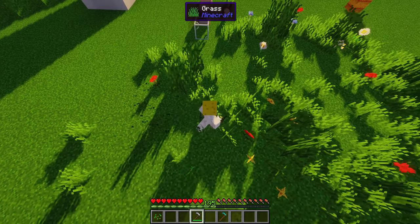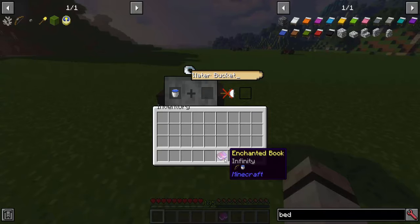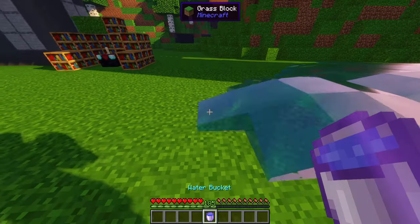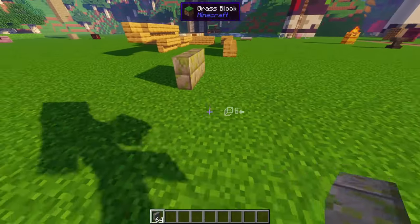Hoe harvesting: will break a 3x3 area, but diamond hoes can do a 5x5. Works with Fortune. Infinity water bucket: enchant with Infinity and you don't have to worry about finding water again. Lock rotation: press K to lock the rotation of a block, like vertical slabs while looking at them. Press K again to unlock.